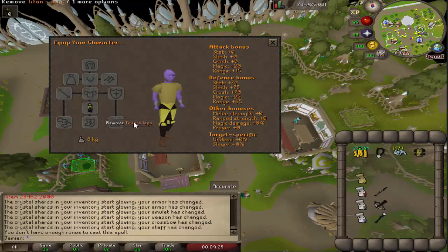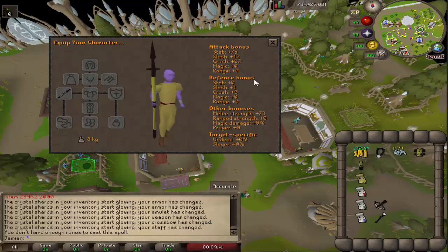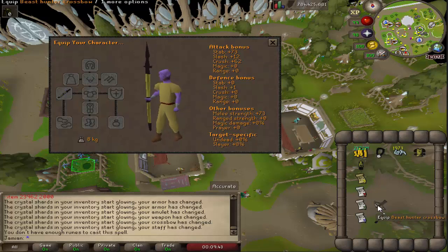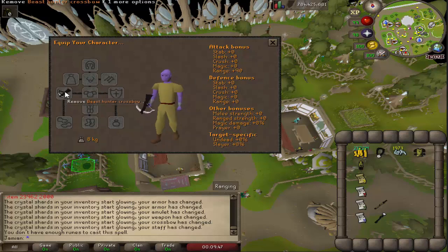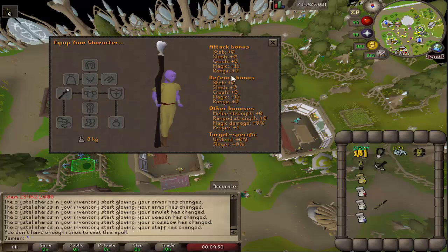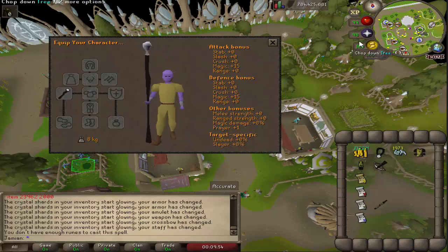Here are the top and bottom armor stats respectively. The Titan's Hosta is meant to be about tier 65, a bit better than Dragon Scimitar. The Beast Hunter crossbow is about the same as the rune crossbow, but with that special slayer effect coming soon. The Dark Crystal Staff is better than roughly an ancient staff, and of course it has the infinite air and death rune secondary effect.